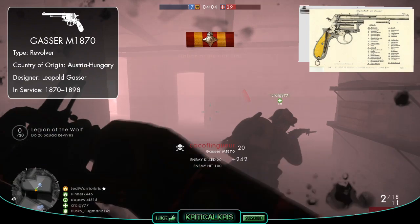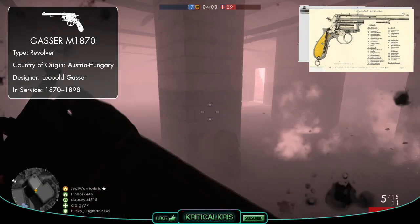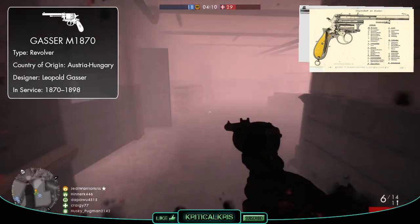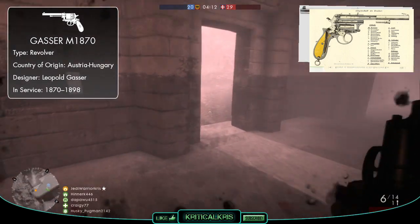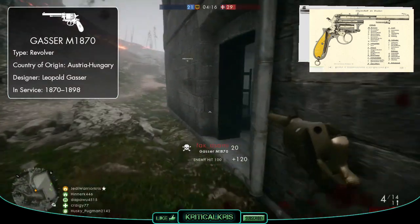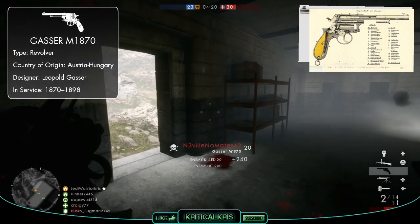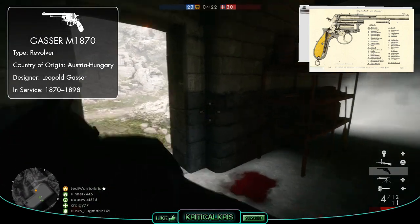Not only was this revolver a double action but it was also a bit of a beast, as it fired an 11.3x36mm black powder cartridge which isn't really all that different to a .44 Magnum. Firing such a huge round meant that the gun itself would need to be pretty big too, and it definitely was, as the Gasser Model 1870 was one of the largest, heaviest revolvers around at the time.